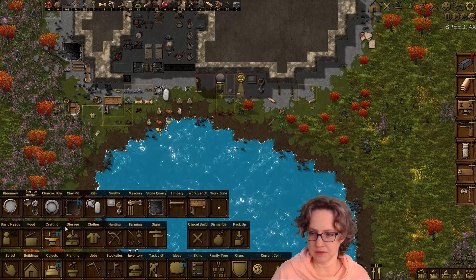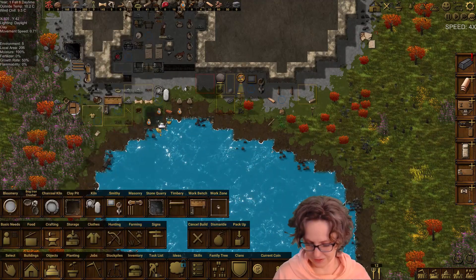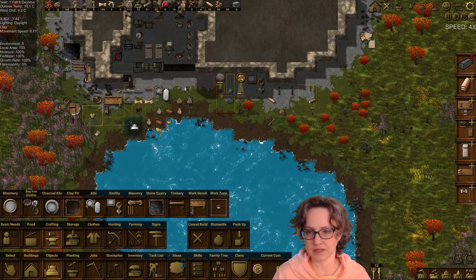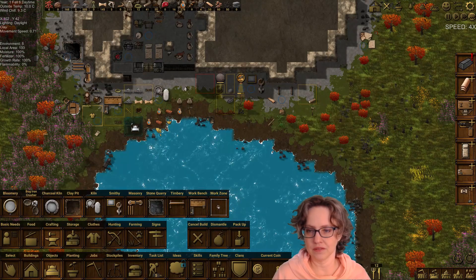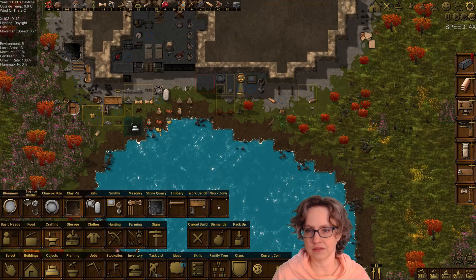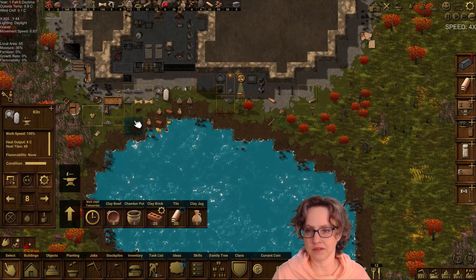What did we just unlock? That's what I was trying to unlock. So where do I want it? Because I'll probably move the kiln as well. Yeah, let's put it here and we'll put the kiln like here.